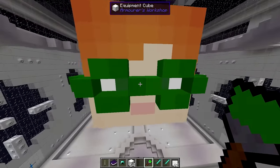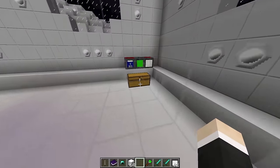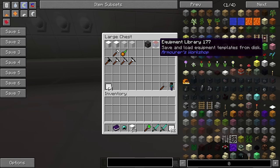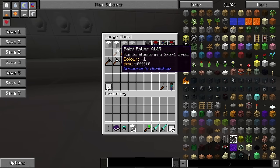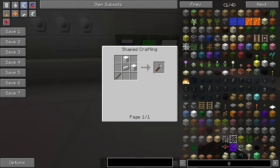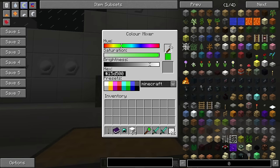There are our completed green glasses. Before we move on, let me explain some other things. We've already went over the equipment cubes. We also have a paint roller, and this will paint blocks in a three-by-three-by-one area. This is the crafting recipe for that — it's the same process as a paintbrush; you throw it into a color mixer and it gets the color.